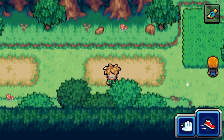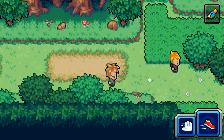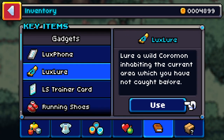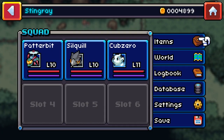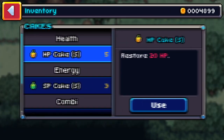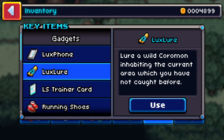They have been doing some updates on the demo and they have added a new item. So now I have a Luxe Lure item, and instead of catching the Coromon in the grass, you have to use the Luxe Lure in an area you have not caught before and you'll be able to lure a Coromon to you. Now if a Coromon in the grass is a perfect, you are still able to catch him. So we're going to start out with the Luxe Lure item here in the Woodland area.